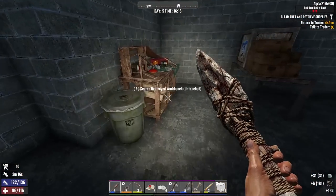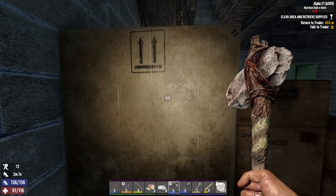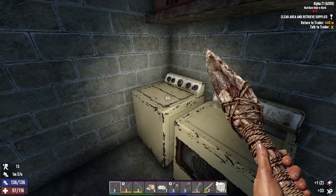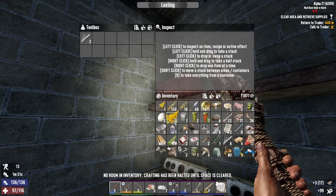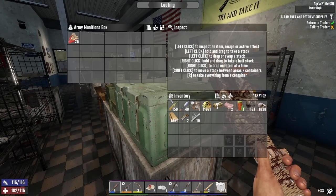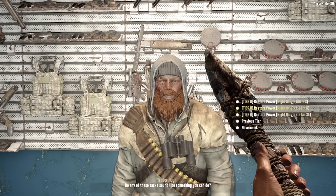Oh yeah, there's definitely something here — workstations have the best loot. Wow, that was ridiculous loot. I think this is the last one — I'm completely full now. Before we turn in the quest, let's loot this spot too. The stuff is all mid, definitely magazines — easy choice.